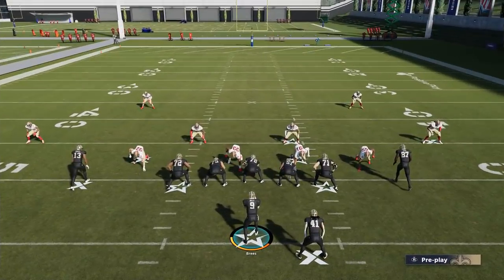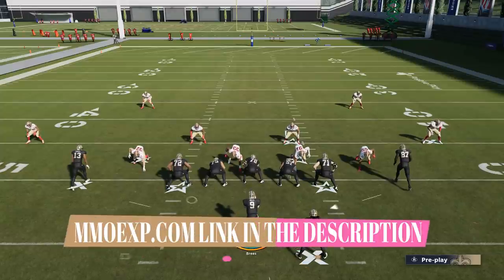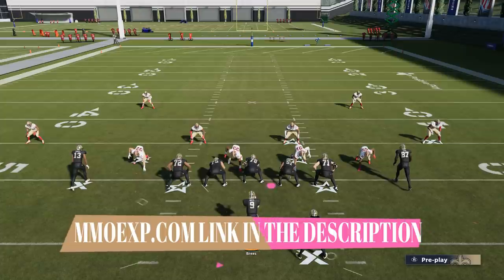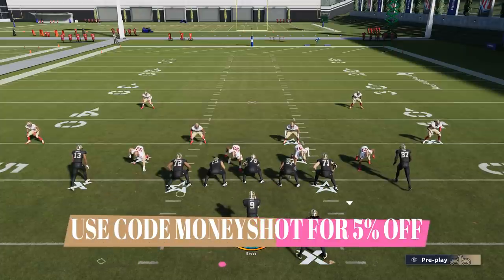Before I get into this video, as always, this video is brought to you by my coin sponsors at MMOXP.com. If you guys are trying to get your team up with all these new cards dropping, make sure to check them out. Use discount code MONEYSHOT to save 5% off what's already the cheapest coins on the market.